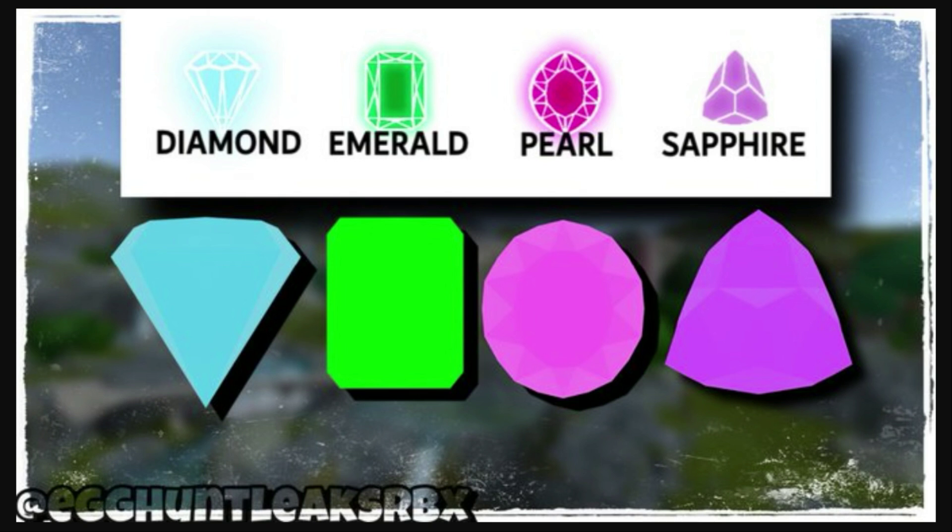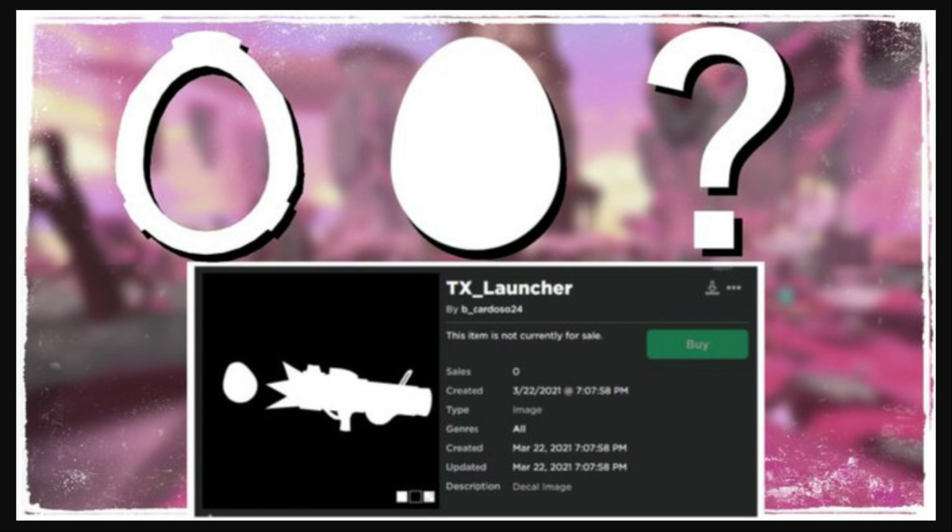We already talked about the gems — there was a Fabergé egg with four gems in it: a diamond, an emerald, a pearl, and a sapphire. It seems that whatever is going on with this egg hunt, it's probably split up into four main fractions. A lot of this is guesswork from what you guys have shared with me, but we're going to take a look at those eggs.